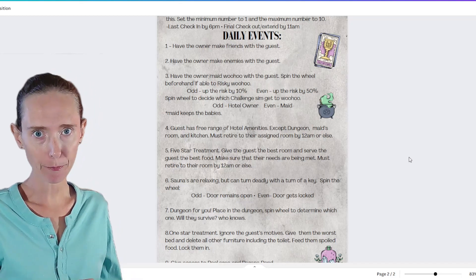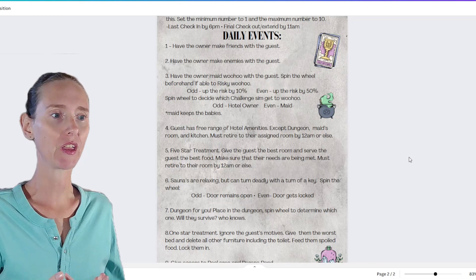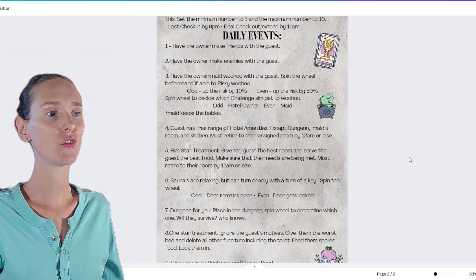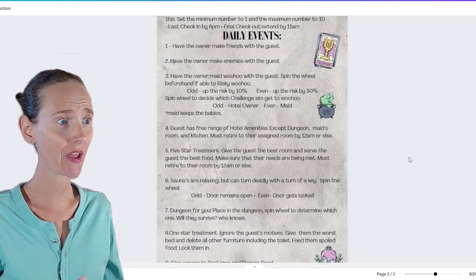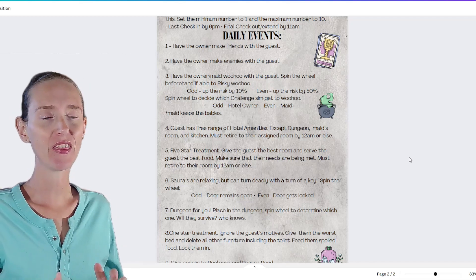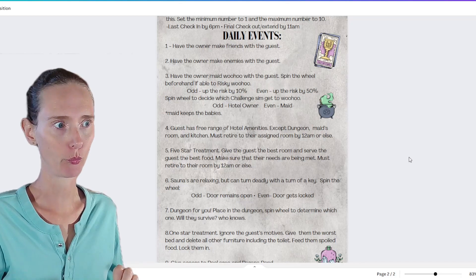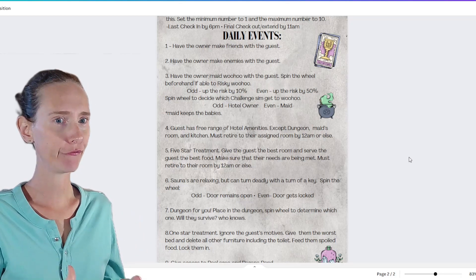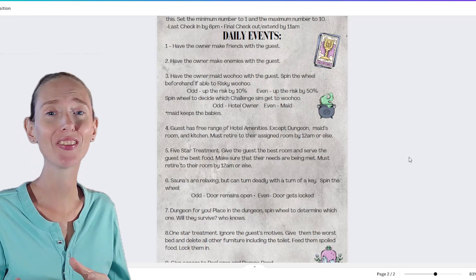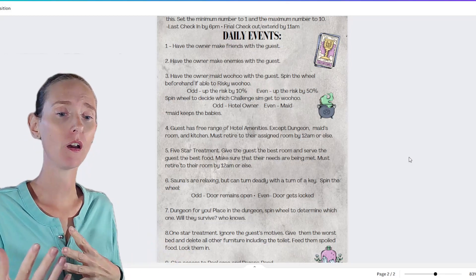Event number four: the guest has free range of the hotel amenities except the dungeon, the maid's room, and the kitchen. The maid's room has all the creature comforts for the maid. The kitchen — they can't just make themselves food; the maid will provide food. They must retire to their assigned room by 12 a.m. Event number five is the five-star treatment: give the guest the best room, excellent quality food, make sure their needs are met, play games or dance with them.